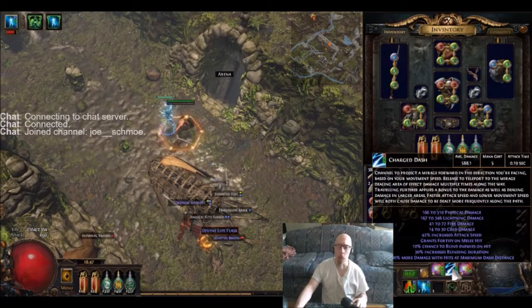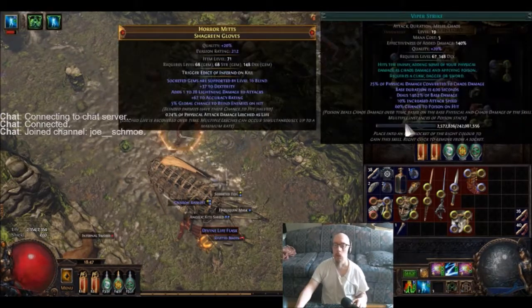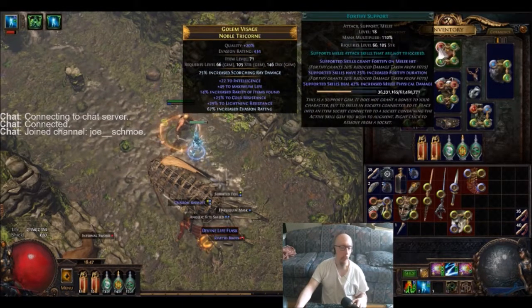The movement slash teleport ability is Charged Dash, which is linked with a blind support, faster attacks, and fortify.